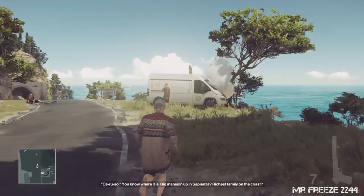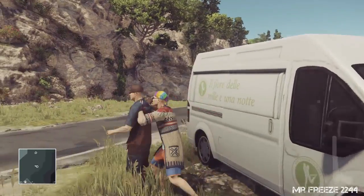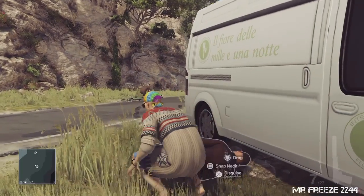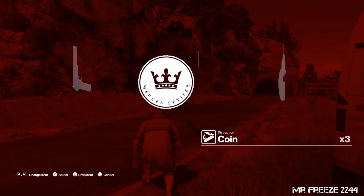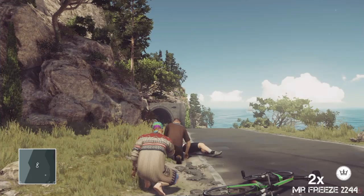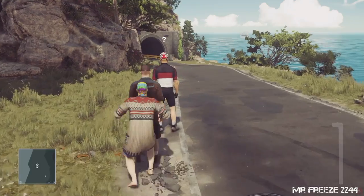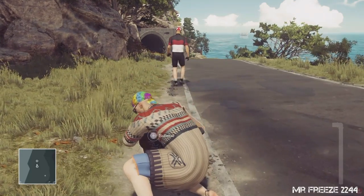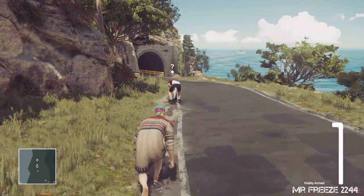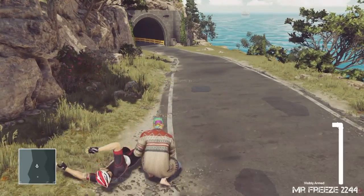In order to get the silent assassin rating, we're going to need to take out a few guys. We need to subdue this delivery man over here, so we're going to pull out our coin and toss it just in that direction. The cyclist is going to get up and go investigate, and during that period we're going to take out this delivery man. You want to subdue him first — don't hit him with the pipe because the cyclist will hear you. So with the lead pipe, we're going to throw it at him, because if you tried to subdue him he would have turned around.